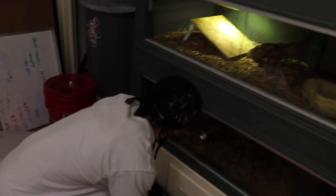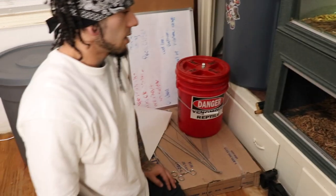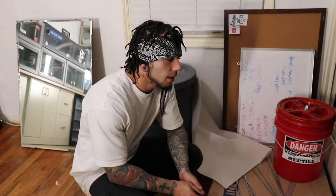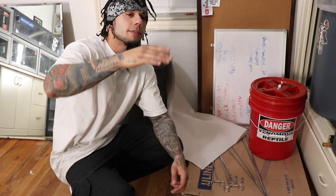What are we going to do with the rattlesnakes? This cage opens really hard, so I don't want to put a rattlesnake in it because I want to be able to shut it quickly. That means I would have to swap these. But if I swap them, I need to take the sand out of this one.